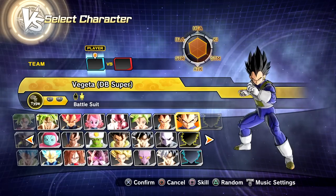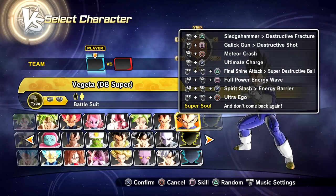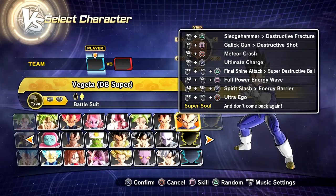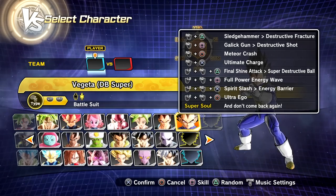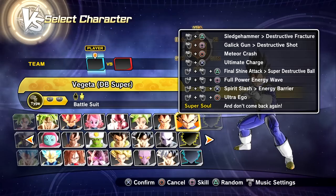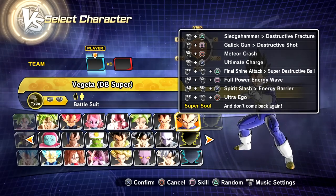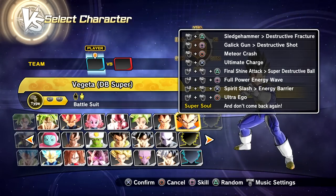For his second preset we have Sledgehammer which transforms into Destructive Fracture, Galick Gun, Destructive Shots, Meteor Crash, Ultimate Charge, Final Shine Attack, Super Destructive Ball, and Full Power Energy Wave. For his evasive we have Spirit Slash and Energy Barrier, and of course the new animated Ultra Ego transformation.